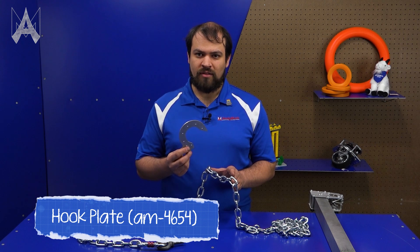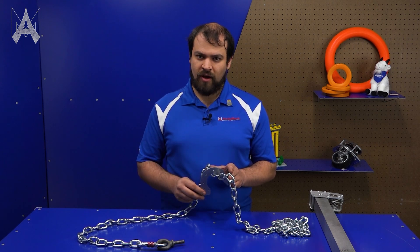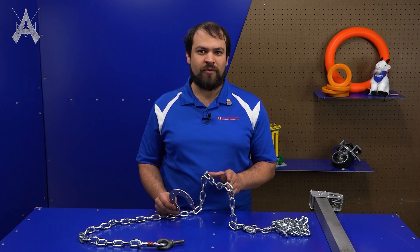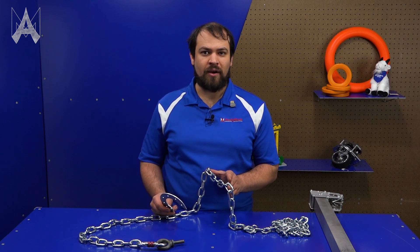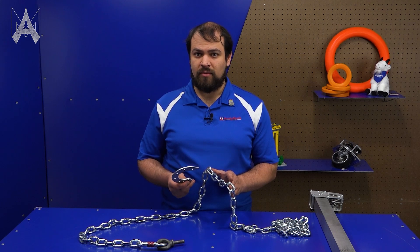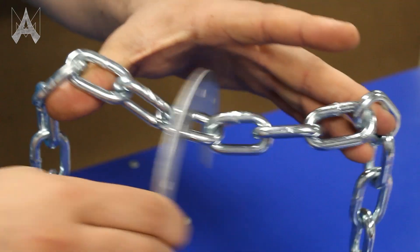Andy Mark provides these simple hook shapes in their Climber in a Box kit, and these will work fine to latch onto the chain in multiple orientations. This is just a starting point though. If you want to prototype different hook shapes that might fit better in your robot or align better with your design, that's great.